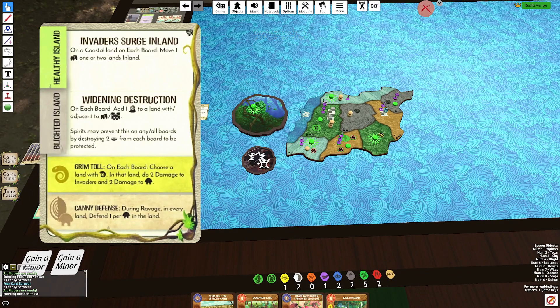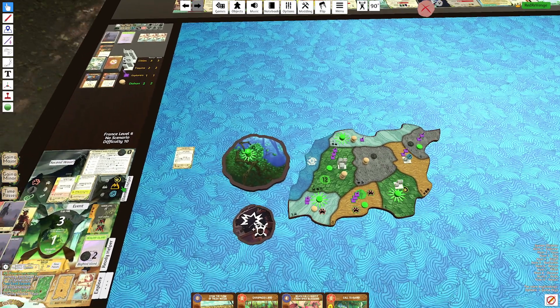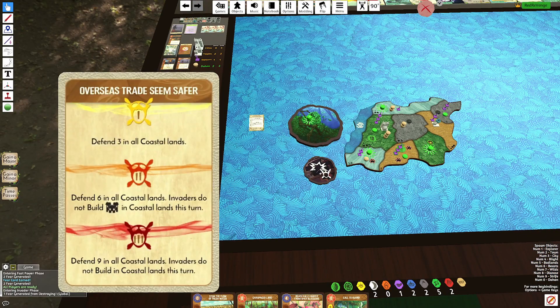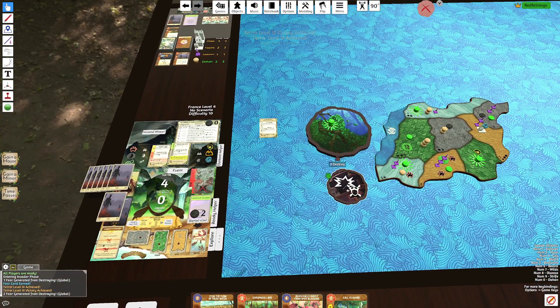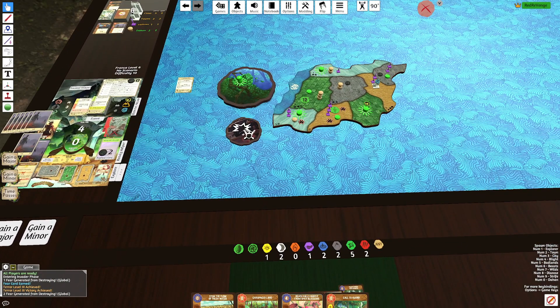Coastal land on each board, move 1 or 2 lands inland. Grim Toll — this Town dies. Dahan Defense. More defense. Ravages — that's all dead. We actually just won here. I was basically planning for the Slave Rebellion, but I guess we won a turn early.